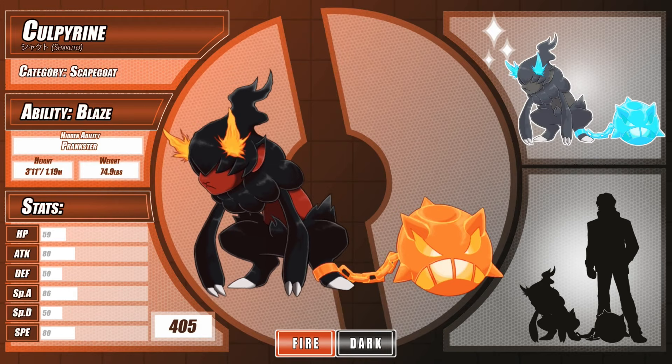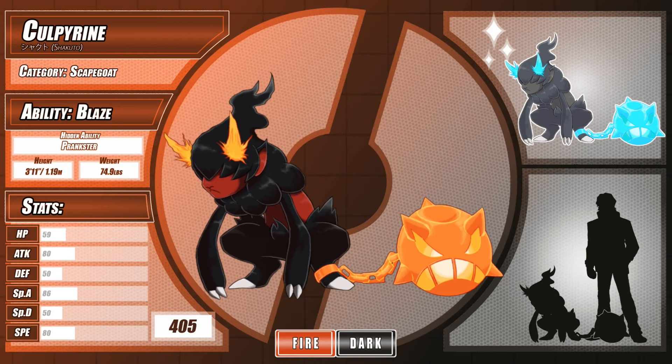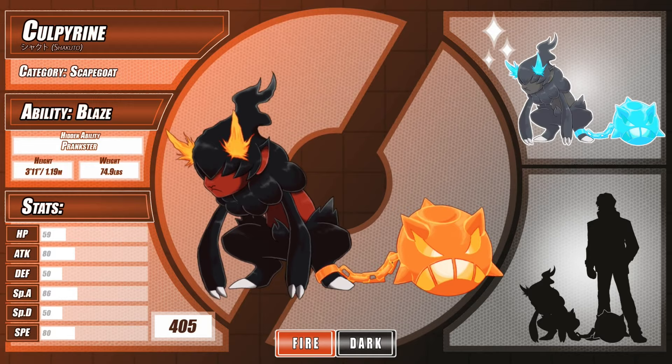Conversely, I also wanted the design to invoke some sympathy. The poor thing is literally the Scapegoat Pokémon, meaning it catches blame for crimes it hasn't even committed. It's bad enough that this Pokémon has to deal with its own problem habits, and now human bias means it just can't seem to catch a break.